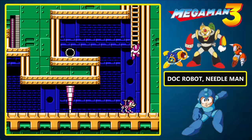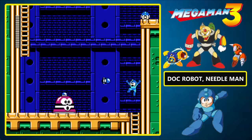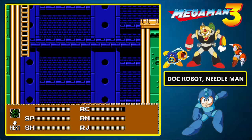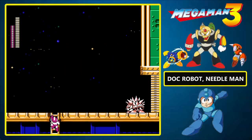Thankfully, because we didn't take a hit, we don't need that health up there. Unfortunately, we have some giant springers to contend with. The Rush Jet is the only way for us to reach that extra life. Speaking of which, you will be using the Rush Jet a lot in this stage, so make sure you conserve your energy and don't fly until you absolutely have to.